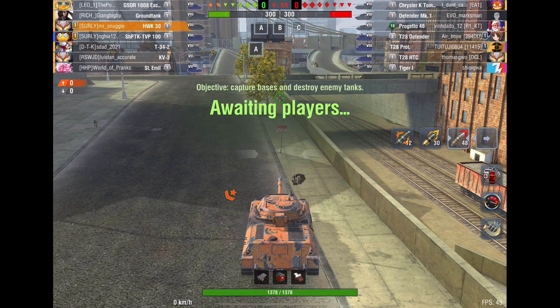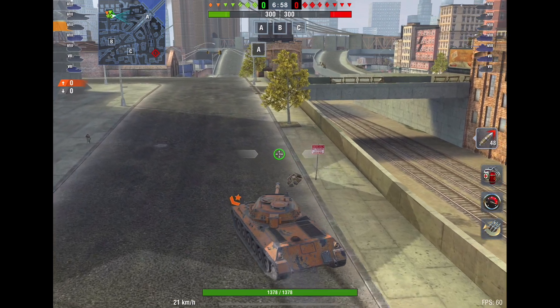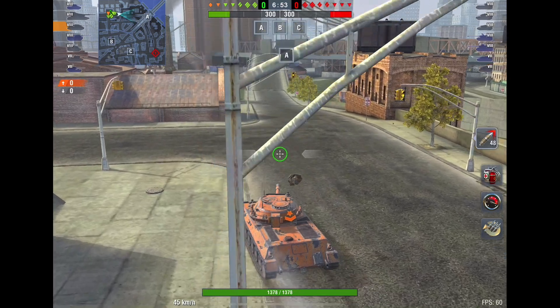They have a very good lineup: a Defender Mark I, Hull Down Beast, Progetto 46, T28 Defender, T28 Protector, a Chrysler, a T28 HTC, and a Tiger I. Very strong lineup, to be honest. We do not. We have a Sturer Mill, which can get absolutely wrecked if it's in the wrong position. We have a Ground Tank — that's good news, most people don't know how to deal with it yet.